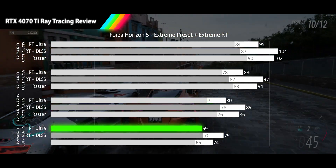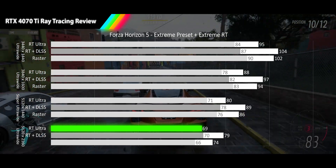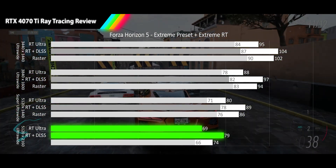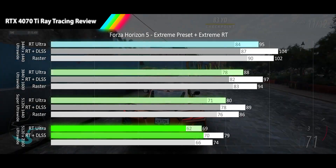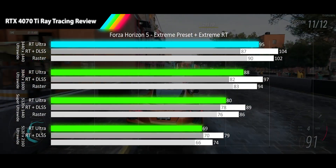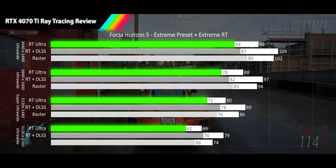Finally at 5120x2160, the RT results hang on to smooth gameplay at 69 FPS, and DLSS quality adds 14% for a better-than-raster average with a smooth 1% low. We finally have a game where the RTX 4070 Ti looks good all the way down the stack — with performance that honestly doesn't even need DLSS to be great.